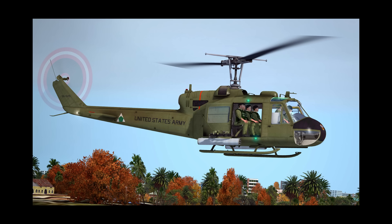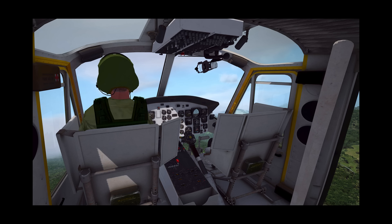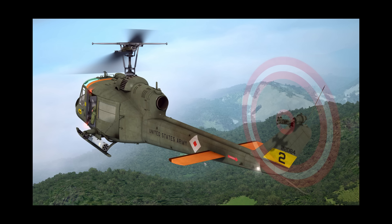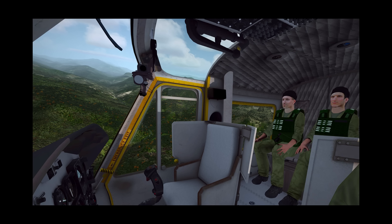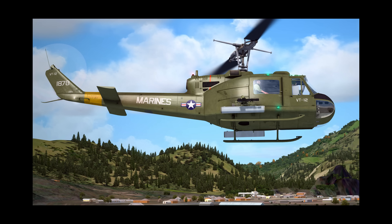Next up, the Milviz Huey UH-1 Redux release. This is a complete in-house rebuild from the ground up — not an update, a complete redo of the Huey that Milviz had seven years ago. It features the UH-1C and the UH-1H. The UH-1C features miniguns and rockets; the 1H has door-mounted M60 guns. The flight characteristic differences between the two variants are also included. It features completely accurate visuals and models, a highly accurate flight model. I do have it, I've yet to fly it — I'll let you know when I do.